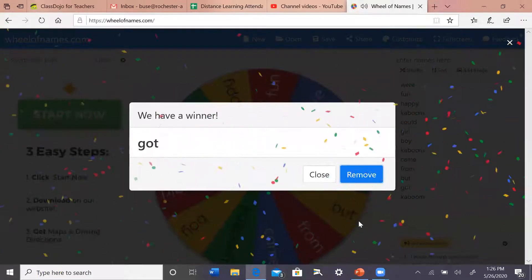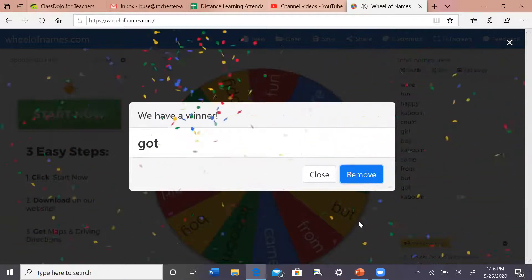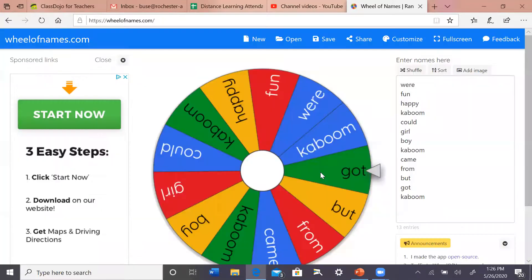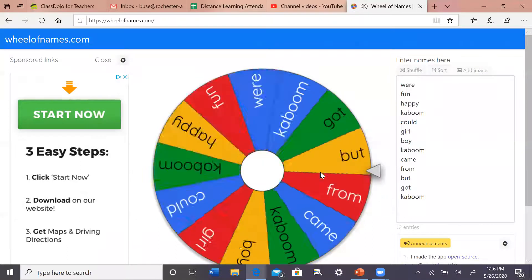All right, shout it out nice and loud. The word is got. Go ahead and take a step forward if you knew got. If you don't, it's okay — we'll just keep practicing that word. No worries. I see some friends have taken two steps — that's great.